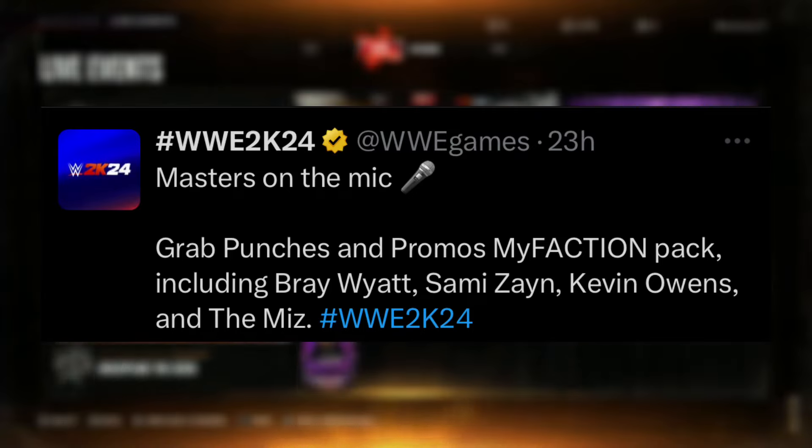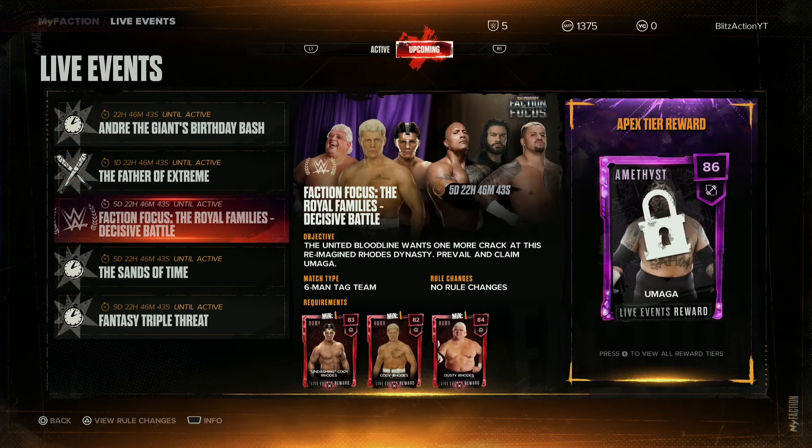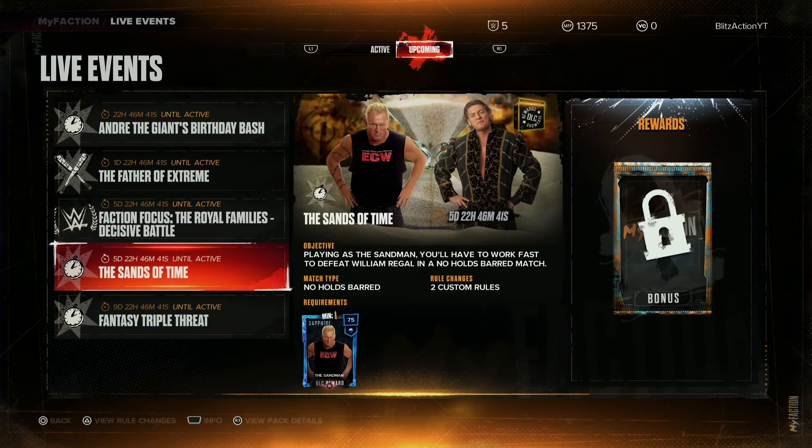As you guys can see right here, the WWE Games Twitter or X account posted this last night, basically letting us know that the Punches and Promos by Affection pack is available right now. It does include Bray Wyatt, Sami Zayn, Kevin Owens, and The Miz.